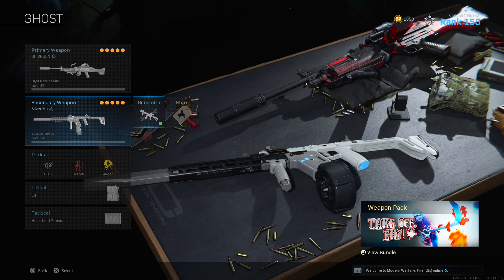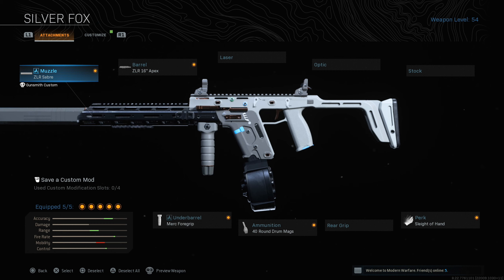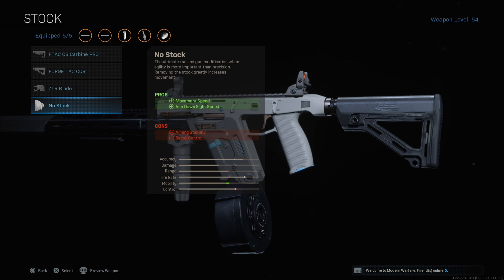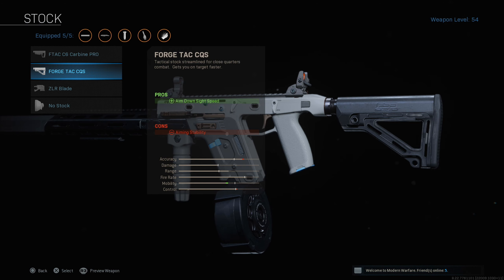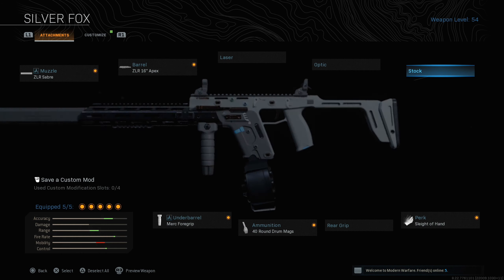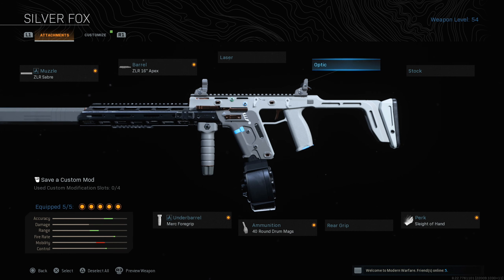So we got the ZLR Sabri Muzzle, ZLR 16 Apex Barrel, Merc Foregrip, 40 round drum mag, and Sleight of Hand. This is probably the best setup on it. If you want more mobility you can take off Sleight of Hand, but it does reload a little bit slow and it runs out of ammo quick. You can put on the no stock or the ForgeTac CQS stock so you ADS faster, but I think this is the best setup for it.